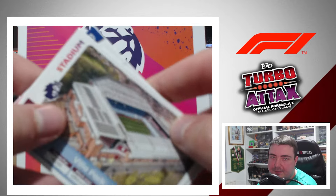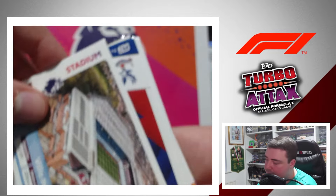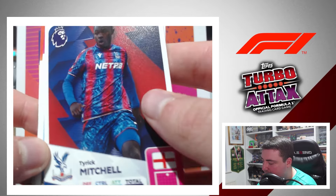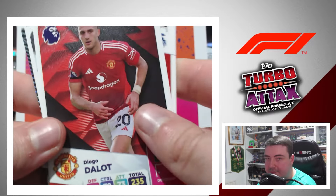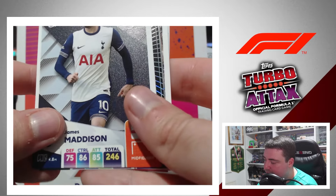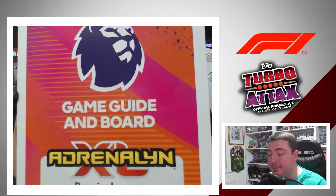Fourth pack: Villa Park — we've got that in the collection already. Tarek Mitchell, Diego Carlos, Diego Dalo, Ilya Zabani, James Madison, Areola, and the Manchester United club badge. Looks like a pack full of duplicates, which is always a shame.